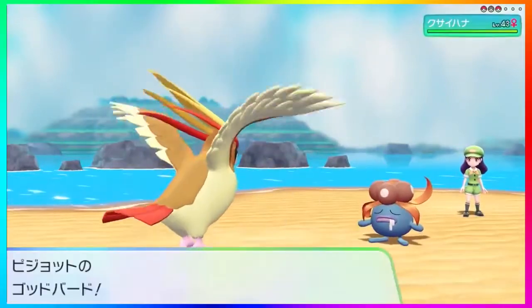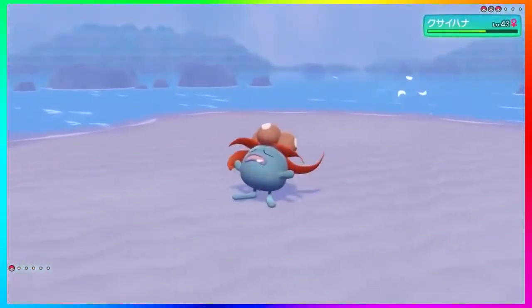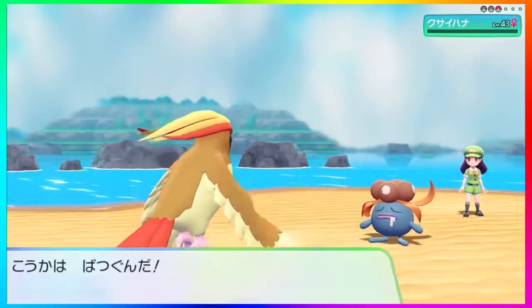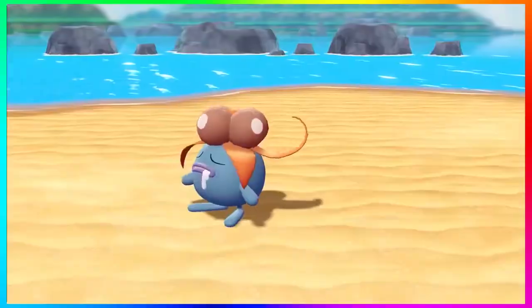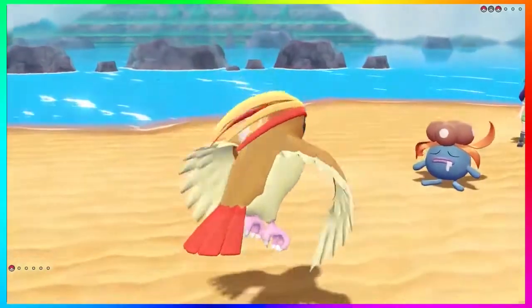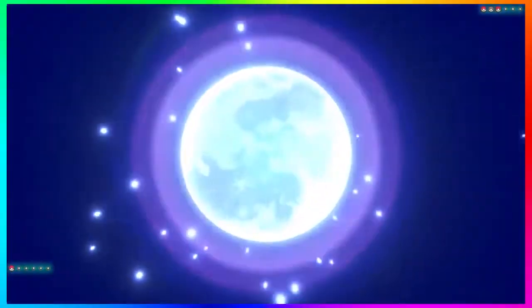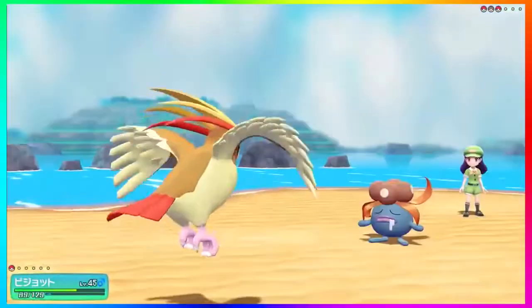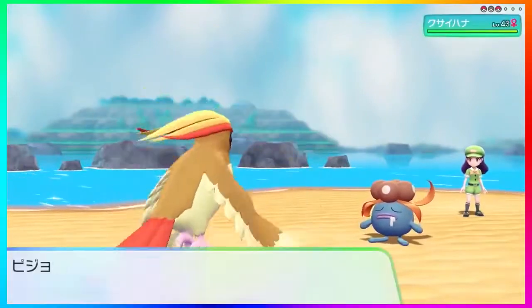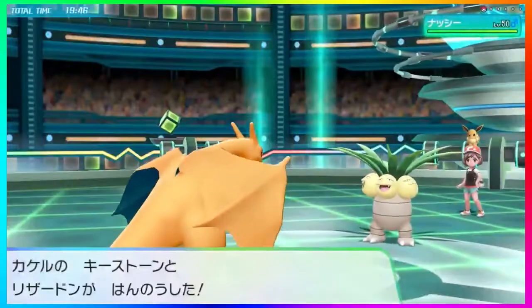Then we get Moonblast done by Gloom, which obviously looks amazing — you see the moon, you see Gloom get its energy from the moon, which is pretty cool, and then it shoots a blast at Pidgeotto. I want to note that Pidgeotto is at level 45 and Gloom is at level 43. It looks like it's taking place on a small island, so probably this is going to be one of those trainers you find while surfing around the world and bumping into a small island.